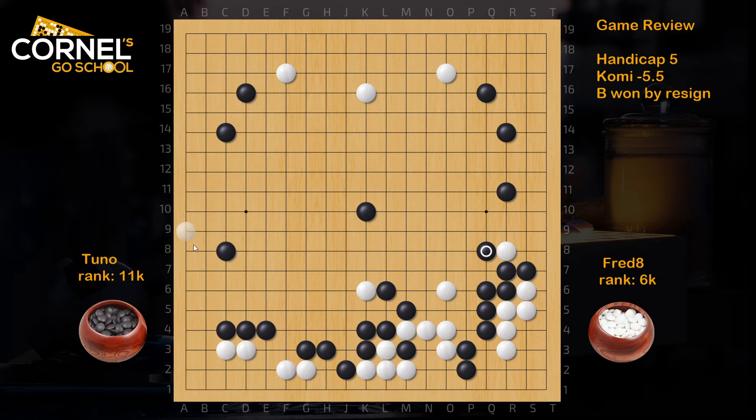For white it's more interesting to play a shoulder hit on the left, then a one-space jump, and try to damage the center coming from the left side. The direction of play is better because white can go towards the stones on top. Just nobi, then defend the left side — this is a good point making a lot of territory for black on the left, and white is trying to escape. But black is just too conservative with this chance, even though black feels good about the position.